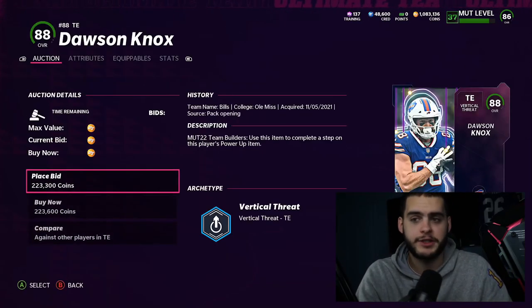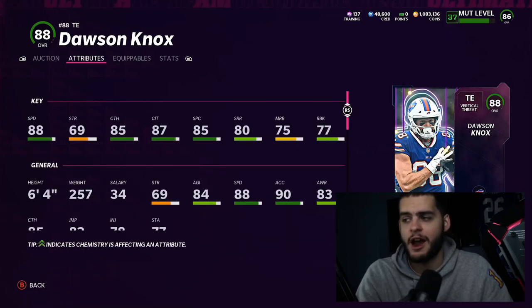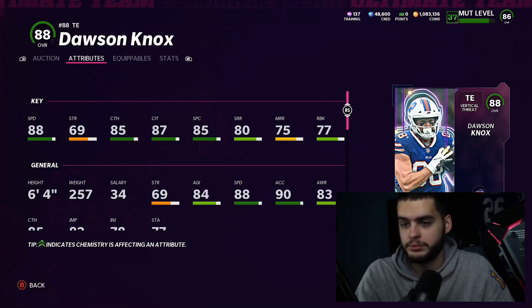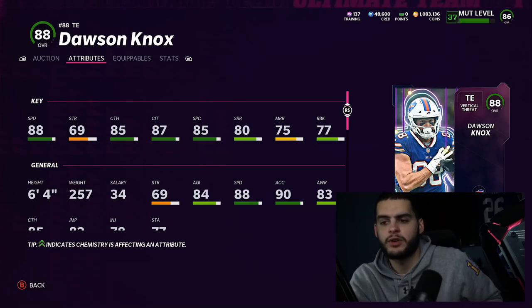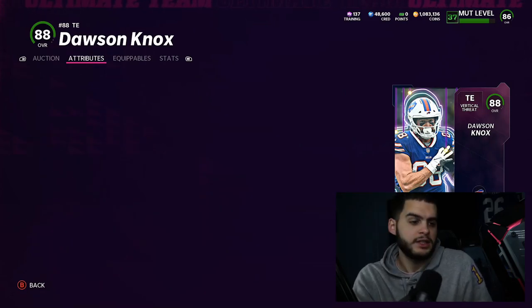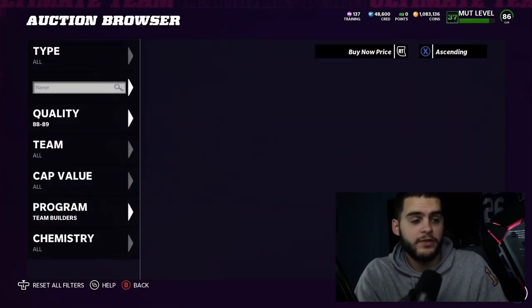At the end of the day they might just be lazy and trying to give us good cards after sending overalls too high. Dawson Knox is another beast on the theme team — going to get low to mid 90s speed. The route running is kind of trash but everything else is decent enough.